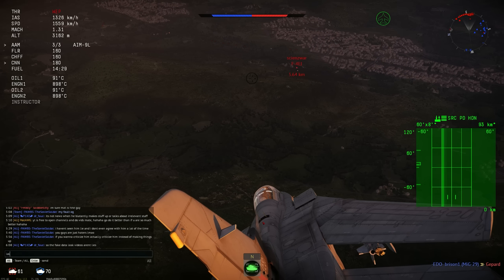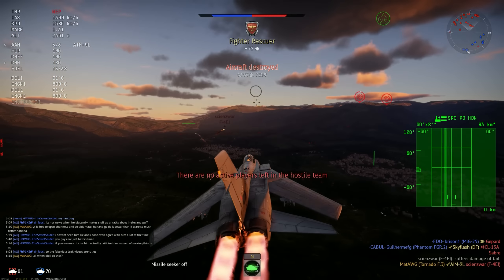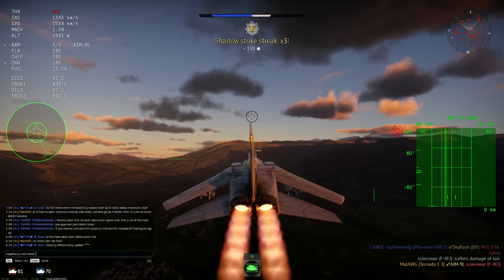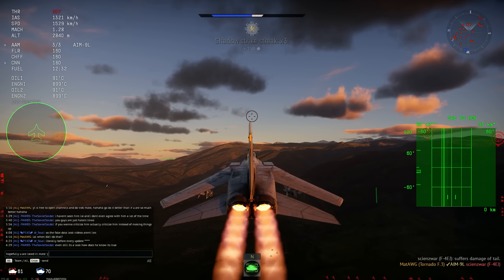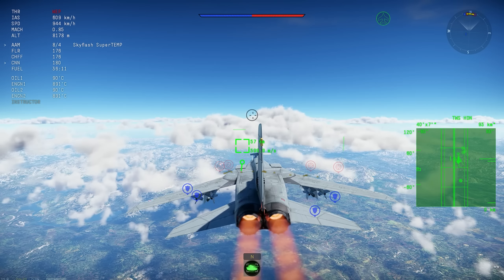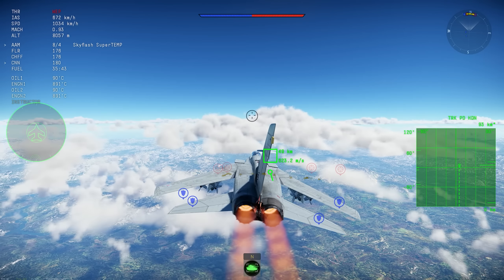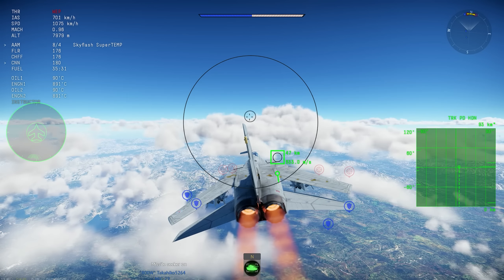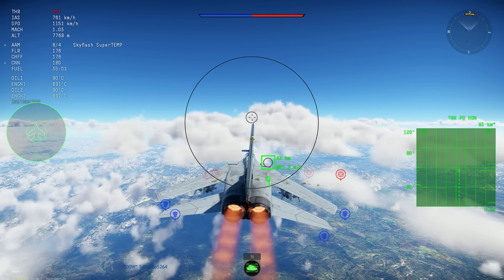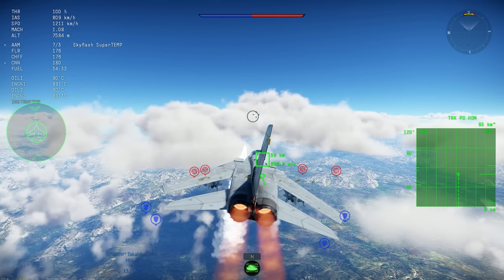The missile just doesn't receive the radar reflection from an aircraft at ranges further than about 40 kilometers. So normally, even though the radar tells you that you have range on the target, the missile circle will be black - that's the indicator that you should not fire, because it won't track. As you can see, here's a great example: aerodynamically you have the range and the missile has the power-to-weight to actually hit the target, but the seeker doesn't see the target beyond 40 kilometers.